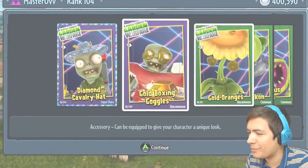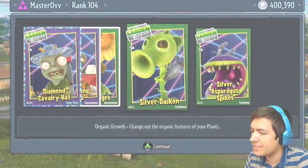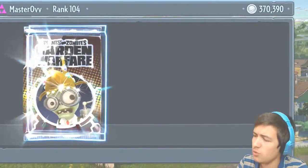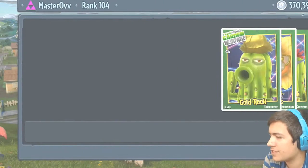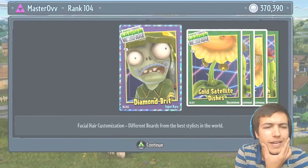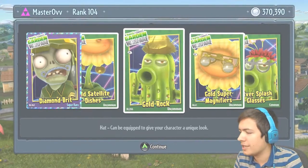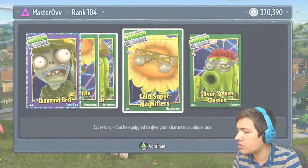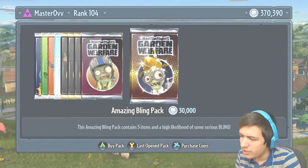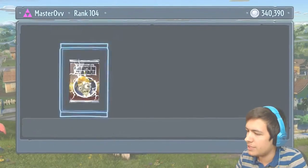Diamond Cavalry Hat — brilliant — the Gold Boxing Goggles, the Gold Oranges, the Silver Deacons, and the Silver Asparagus Spikes. My god, there are so so many different things here. The Diamond Brit — since when do us Brits have that look, I mean I know I need a little shave — the Gold Satellite Dishes, the Gold Rock, the Gold Super Magnifiers, and the Silver Splash Glasses. This amazing pack — it doesn't actually say how many there are.